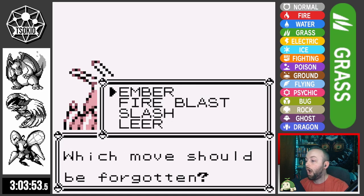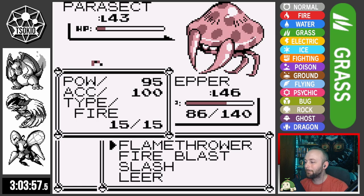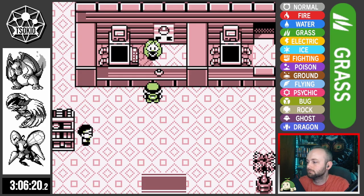Moving into Victory Road, Pepper finally learns Flamethrower against a random trainer — such a huge upgrade. We make it out of Victory Road without incident. Flytrap is at level 45, Pepper and Daisy are both at level 46. Here we go — the Elite Four!